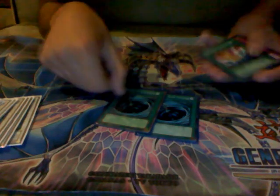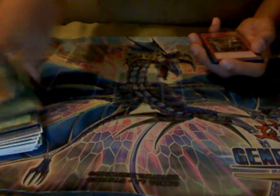On to the side deck. Two Shrinks because beatdown decks are a huge problem for this deck. Two MSTs because you're only running one in the main and some decks are really back-row heavy. One Smashing Ground for random matchups where you just need to get over certain monsters.